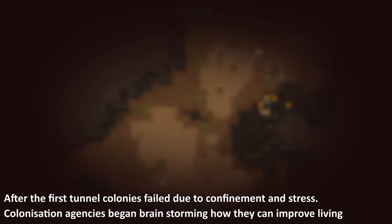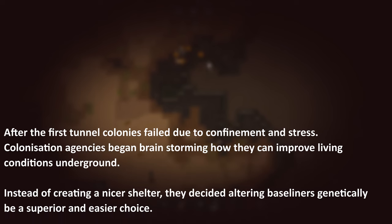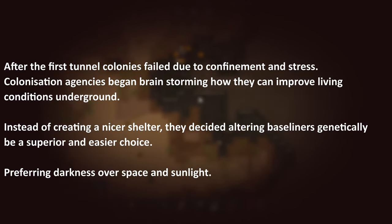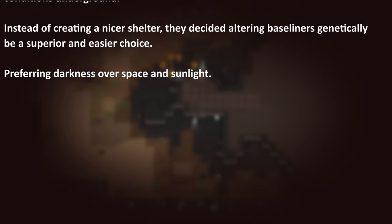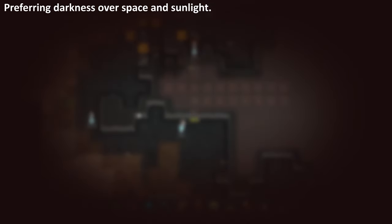After the first tunnel colonies failed due to confinement and stress, colonization agencies began brainstorming how they could improve living conditions underground. Instead of creating a nicer shelter, they decided altering baseliners genetically would be a superior and easier choice, preferring darkness.